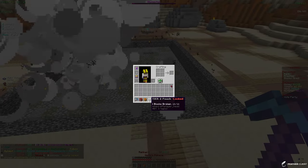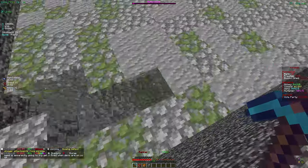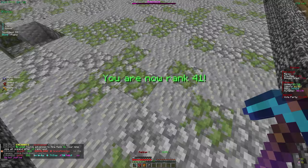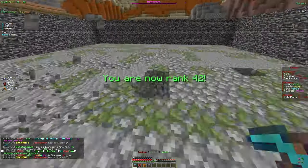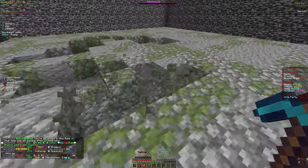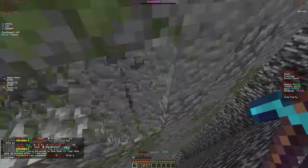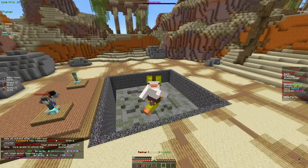We got a Tier 2 Pouch — once you get the blocks broken requirement, you claim it and receive tokens. They're really good, especially the higher tier ones where you get about 40 to 50 trillion tokens per pouch at like tier 18. The starter one requires 1,000 blocks broken, which is literally nothing and an easy way to get tokens. If you enjoyed, make sure to like and subscribe — peace out.